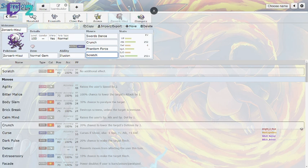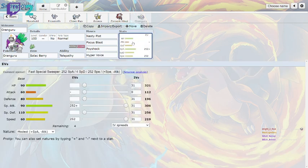Even with Tera Normal Gem Scratch, Swords Dance is still necessary since it won't KO most things otherwise. And finally, the Oranguru set is a special attacker with Nasty Plot, Focus Blast, Thunderclap, and Hyper Voice. I've been trying to get a sweep with Oranguru because it's a unique Pokémon and most people only use it as a supporter, so I wanted to give the special attacker set a go.